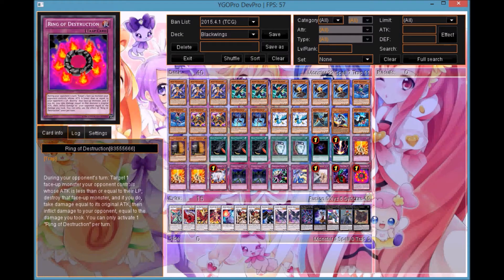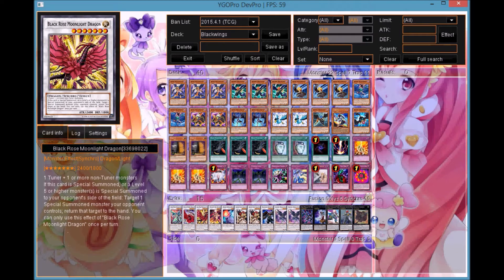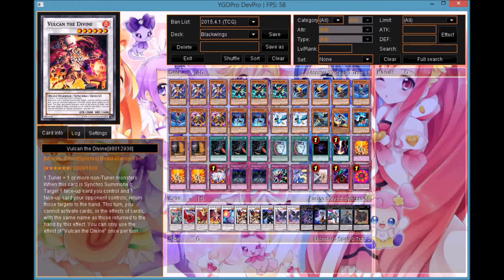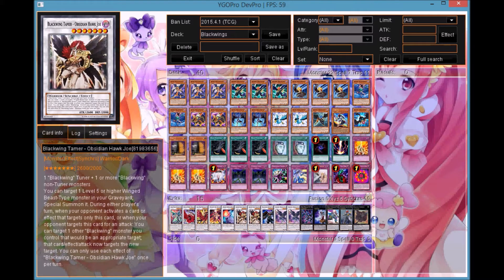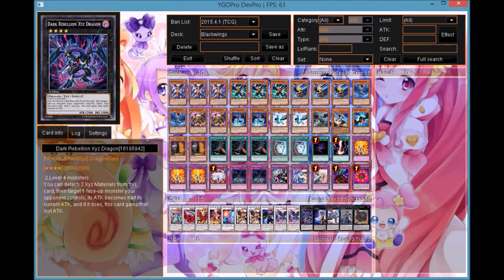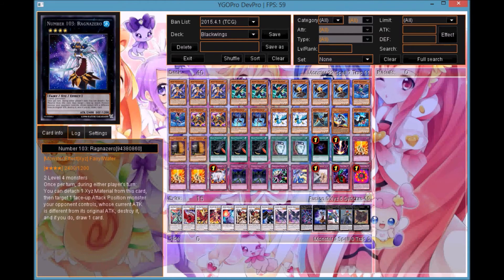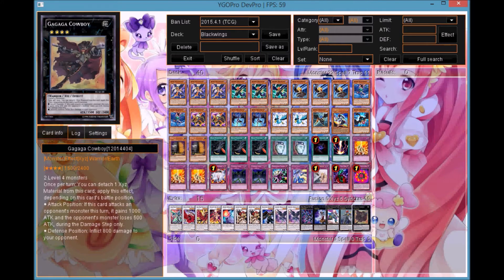For your extra deck, we have one Clear Wing Synchro Dragon, one Black Rose Dragon, one Black Rose Moonlight Dragon, one Bujin the Divine, one Armades Keeper of Boundaries, two Blackwing Haze, one Armormaster, two Nothung, one Dark Rebellion, one Ragnazero, one Castel, one Exciton, and one Gagaga Cowboy.